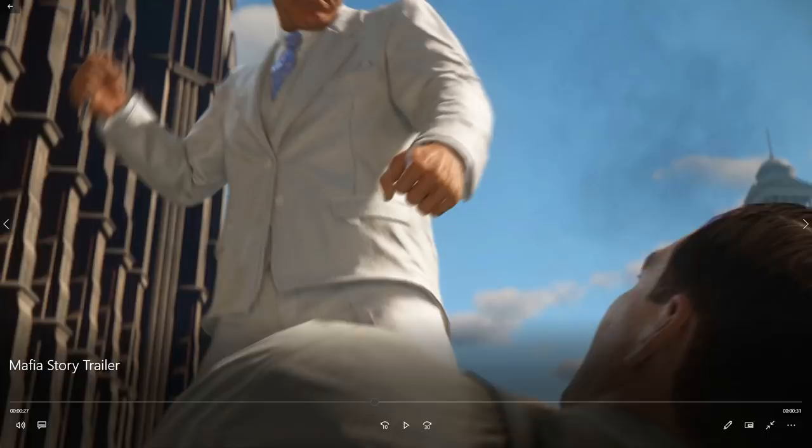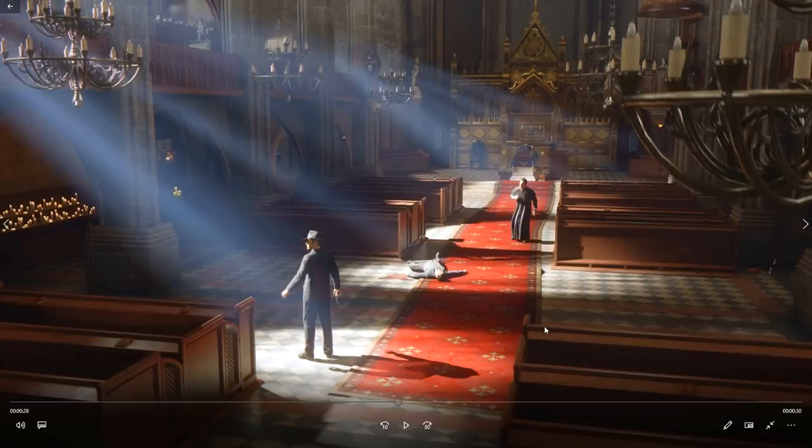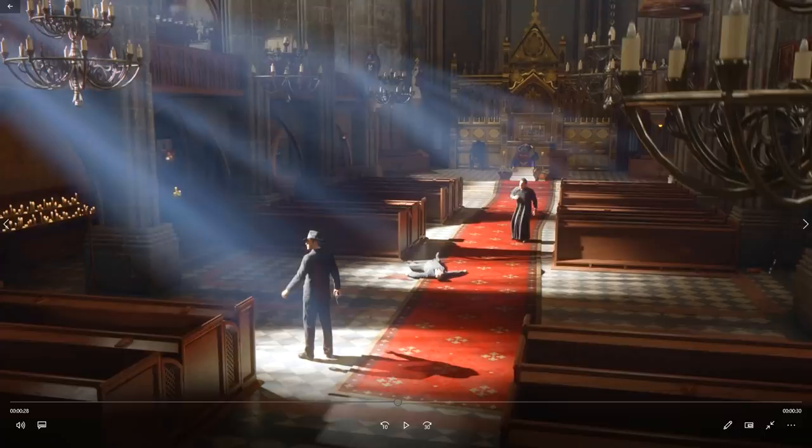That is obviously the scene where Morello absolutely annihilates the guy. This is really interesting because we have only just completed this quest in our current let's play of the original Mafia. This place looks beautiful. I will say they have redesigned it — you have no pulpit here anymore. In the original you used to be able to climb up there and shoot the guy behind the camera with the Tommy gun. So I want to show you the original cutscene.